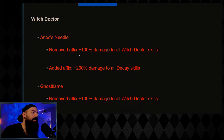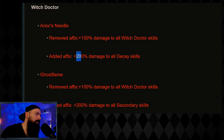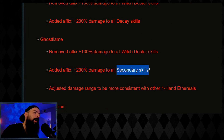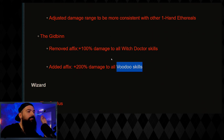For Witch Doctors, they removed generic skill damage from all ethereals but added 200% in a more specific way: 200% to decay skills on the Ghost Flame, 200% to secondary skills like Fire Bats on the Gid Bin, and 200% to voodoo skills on another. It looks like a buff across the board but more specific, so if you're playing Witch Doctor you have to farm a specific ethereal now.